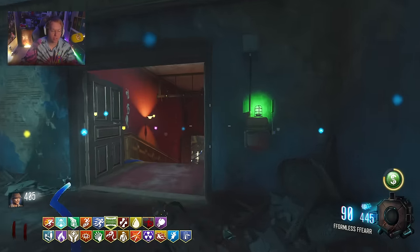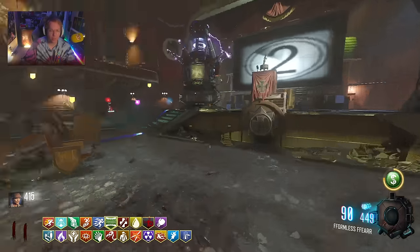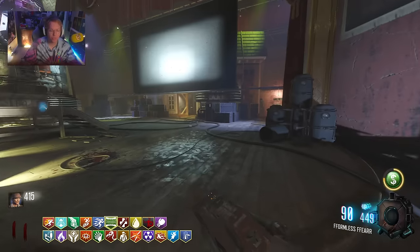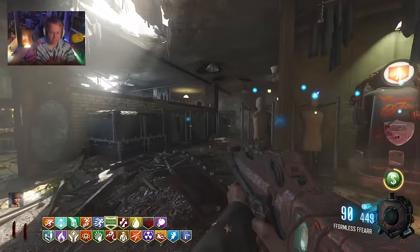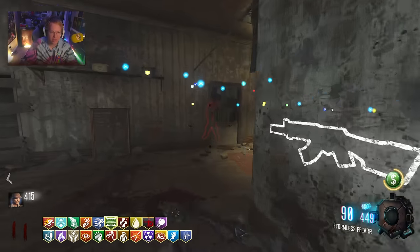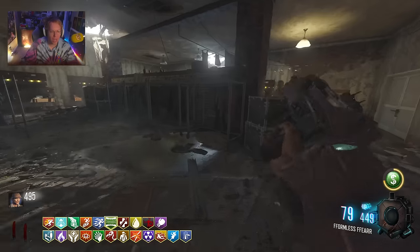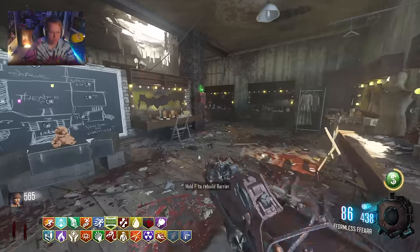We got Fighters Fizz! Honestly, the perk I just got — the one with the boxing glove — is one of the best perks ever. Fighters Fizz, if you've never run it, basically when you go down, it gives you a chance to get all of your perks back. It's kind of like a Self-Medication Gobble Gum, but as a perk. It's really, really strong in my opinion.